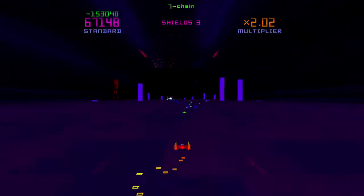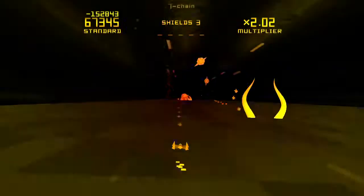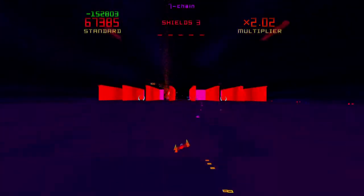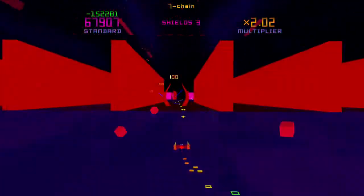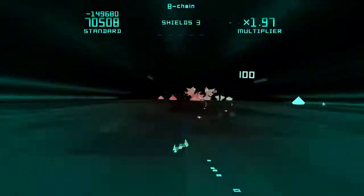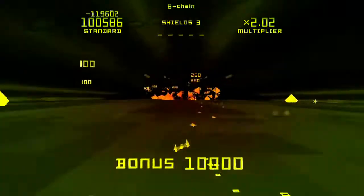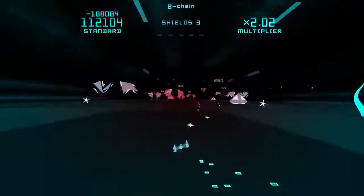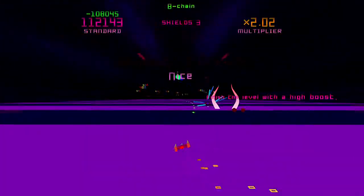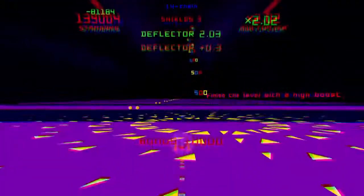In addition to gates to fly through and enemies to shoot, we also have pills that sometimes fly at us. Those give us various power-ups — they can power up our weapon, give us boosts, or give us point bonuses. We get them by going through gates, destroying enemies, and destroying certain buildings on the stages themselves.